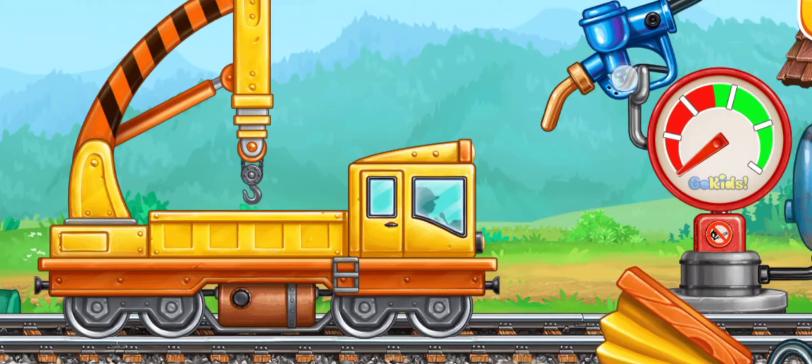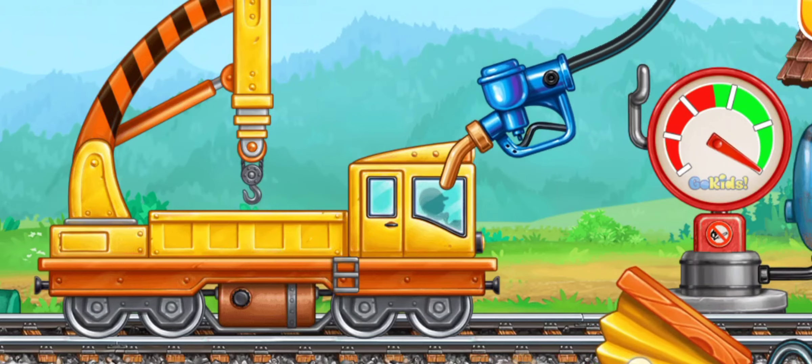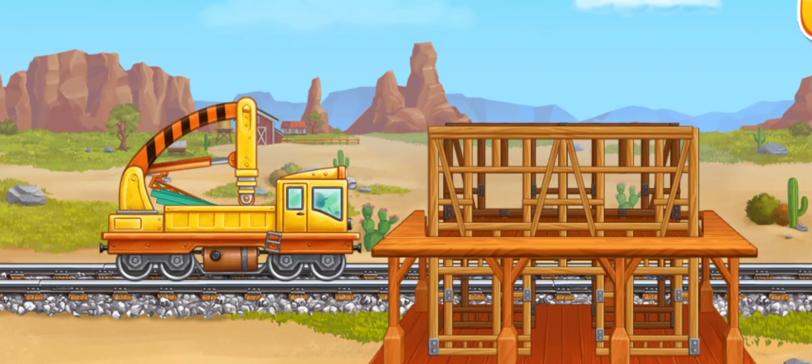First, let's fuel the crane with cargo bed. Press the pump. Hooray! You're doing really great. Let's install the facade and railings on the balcony.